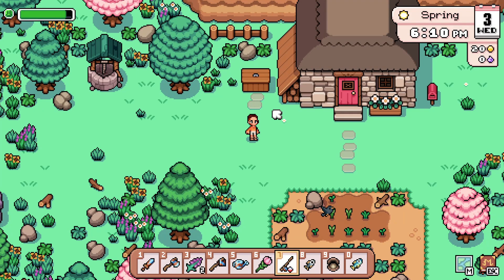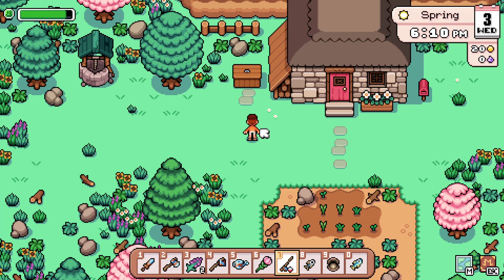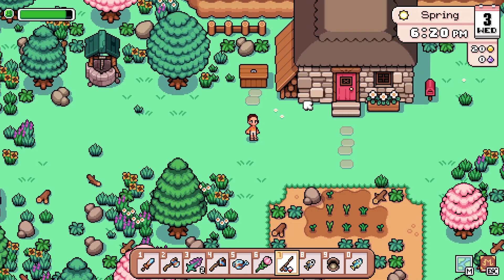If you're like me and you love growing your crops and fishing and getting loads of resources in Fields of Mystria, maybe you don't actually know how to sell it all. Well, it's 6:20 p.m. and it's nearly time for bed, so we're going to sell our items overnight.